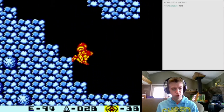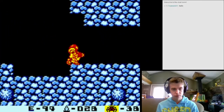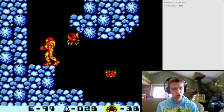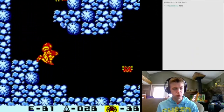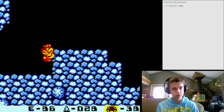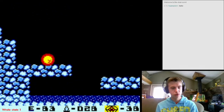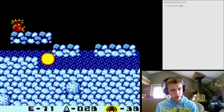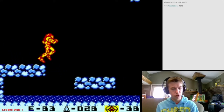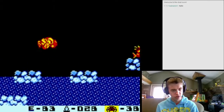If you shoot that guy before he falls, he shouldn't hit you as long as you keep holding right. You want to roll up here, then you can either bounce or un-morph there - either works. You don't want to get hit by him. Then you shoot this guy and move through here. There's a little optimization - rolling through the acid is faster than jumping across all these platforms, but if you're not confident about managing your health yet, just jump across the platforms.